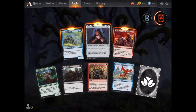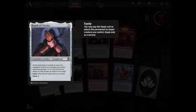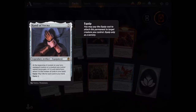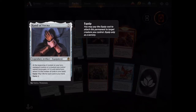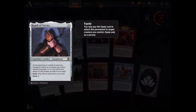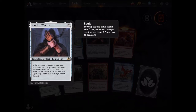Hand of Vecna. Rare equipment, artifact, legendary. Quick creature control — name Vecna. Interesting. Flavor-wise, it's amazing. Is there a card of Vecna? I don't know. That's very cool. Pay life to equip.